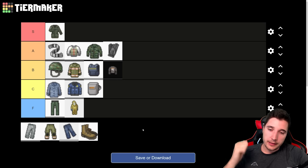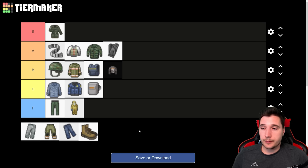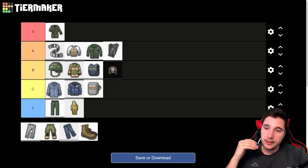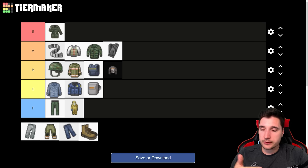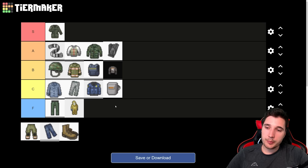Next on the list, we have pants like jeans, petite pants, and military camo pants — these all provide the same protection, around 10 bite and 20 scratch protection. They are your decent early option and can be found on pretty much any zombie or in clothing stores and houses — they're all over the place. There are actually better options for pants, so this one is not ranked as high. Of course, you can upgrade with patches later. These pants go into C tier.